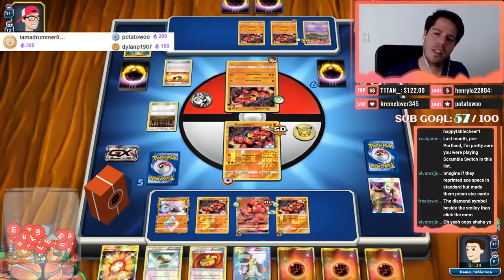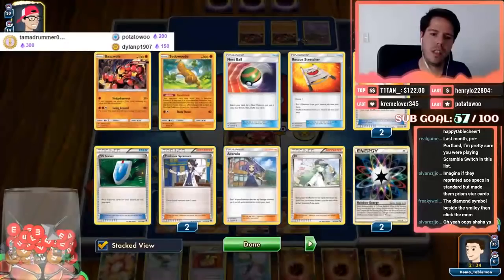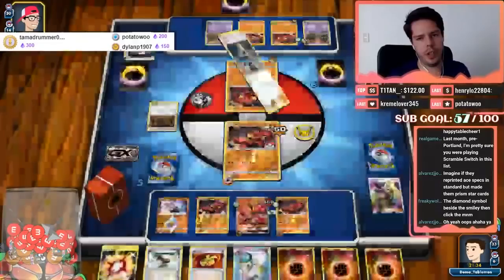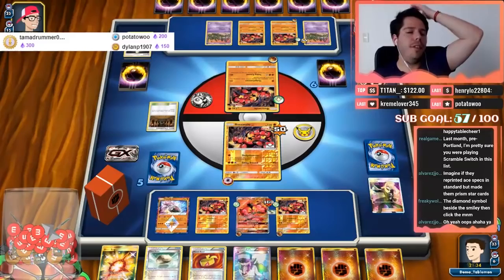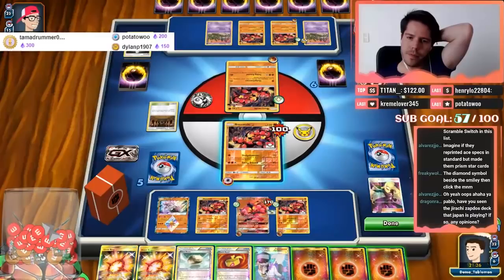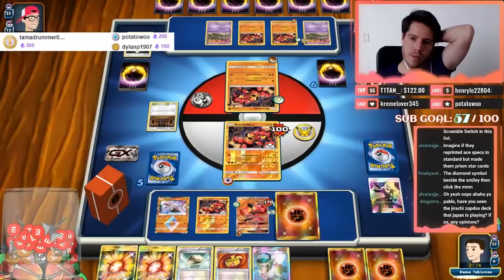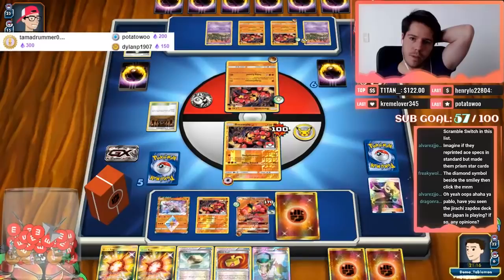I might just have to rely on the N plays. Shrine doing a lot of work. I had Zygarde-EX — I should not have been benching it when there's a Shrine in play. We cut Sudowoodo and Buzzwole, however we see two Rainbow Energies for our Palo — that is very good news right now.